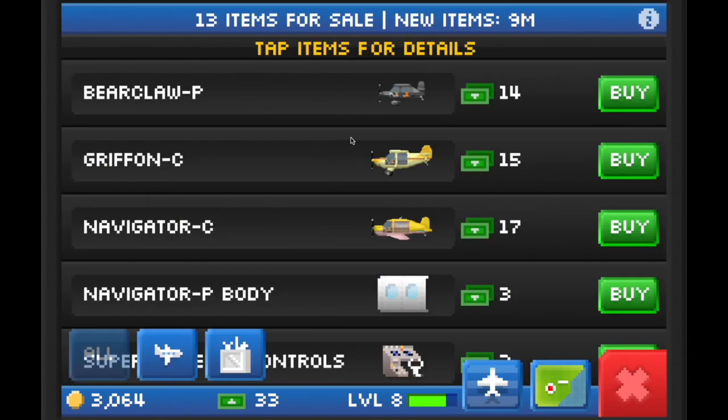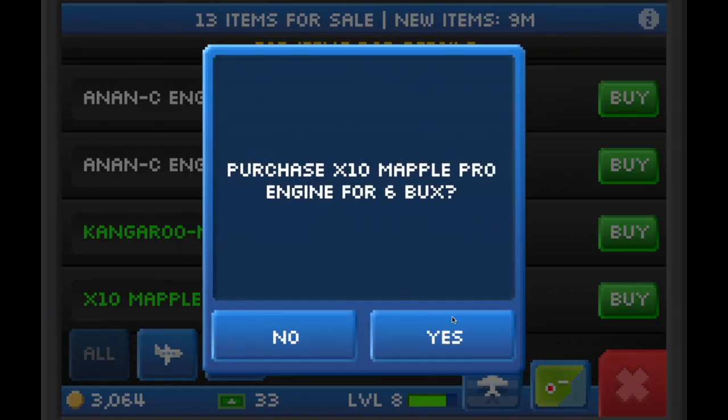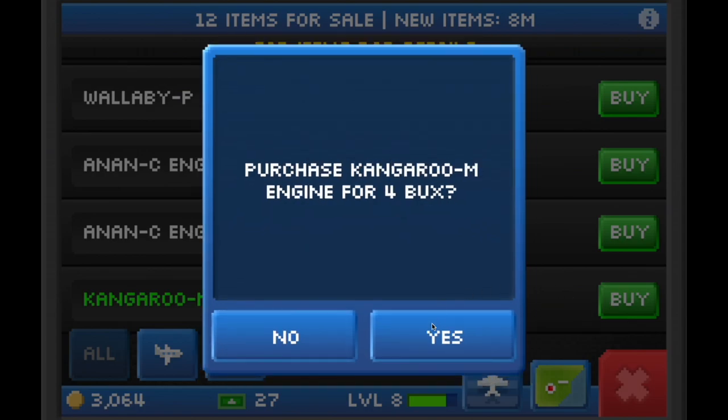Going back into the market, parts that are highlighted green mean you may already own the other parts for that plane. So I'm going to go ahead and buy this X10 Mapple Pro engine and also this Kangaroo M engine.